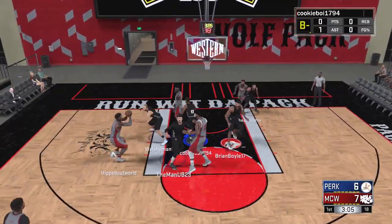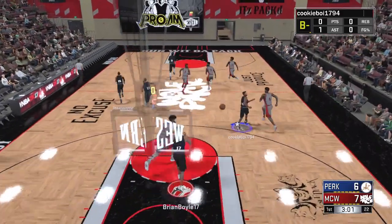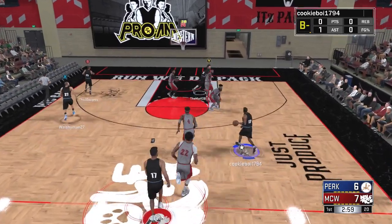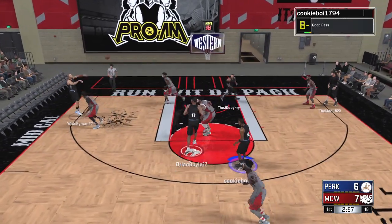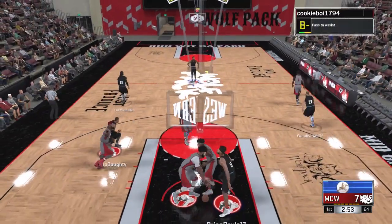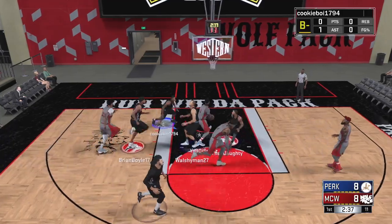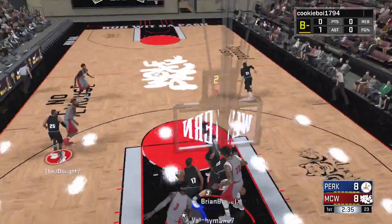Josh gets a slam dunk. With his slasher build, I feel more obligated to squeeze passes into tight lanes. I wouldn't force that pass with a sharpshooter, but when he's a slasher I can give him a little space and squeeze it in there — I know he can finish once he gets into the restricted area.